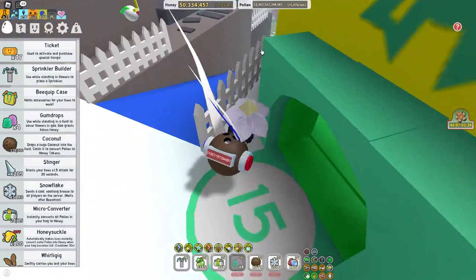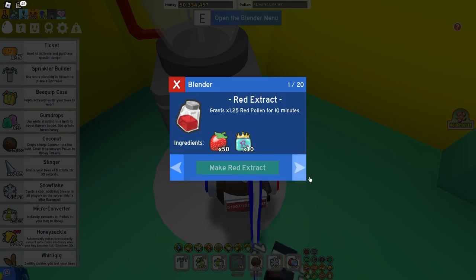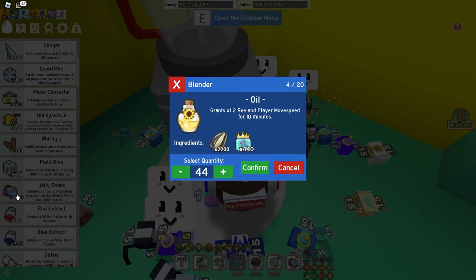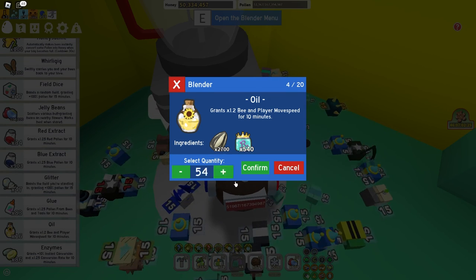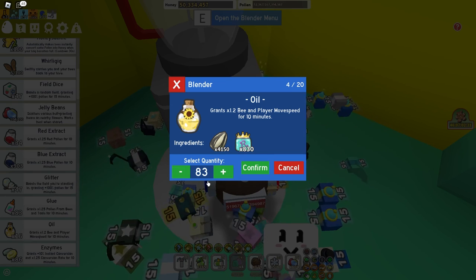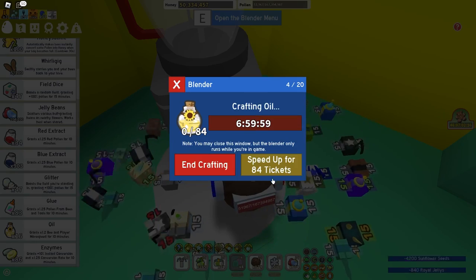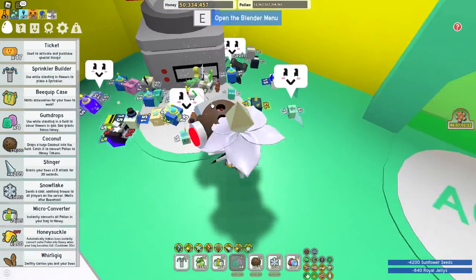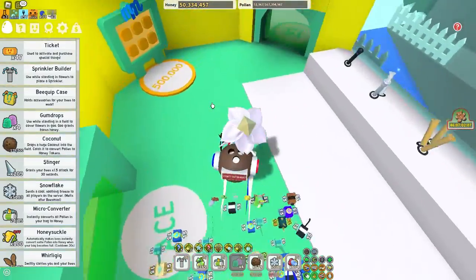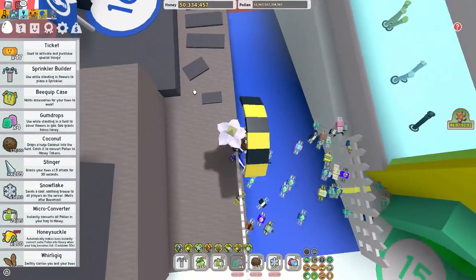Glue gets extremely hard when you don't have any gumdrops, so I'm gonna go craft as many oils as I can — unless I already have some in the blender. Let me check. Nope. Okay, we need 16 more — gonna do 88, 83... one more. And now we just have to wait, and once that is done we will be able to get our oils.